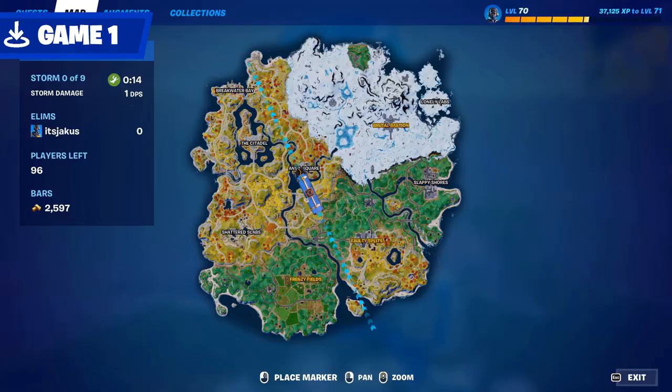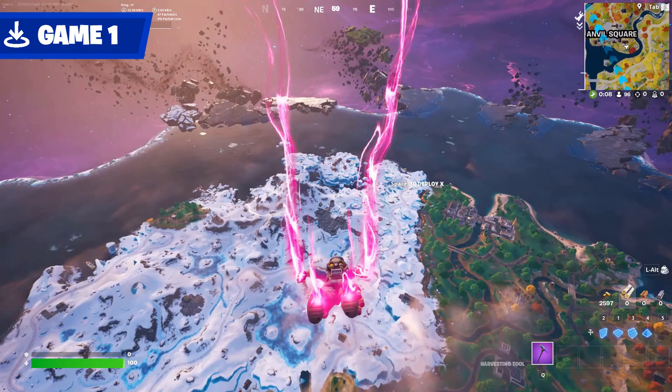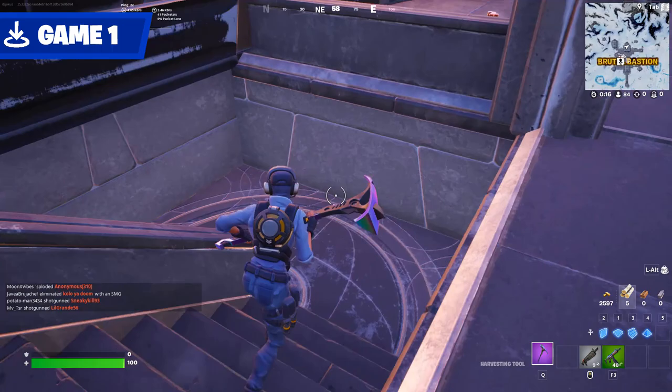Now before this intro gets too brutal, let's get into game number 1. The key thing to note about Brutal Bastion is how open it is. Rather than a bunch of smaller buildings like Faulty, this is one massive building with sprawling outside areas, along with confined smaller spaces. There are a few parts you can drop into, but in game number 1, I decided to drop into the biggest room.